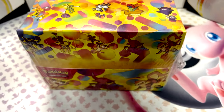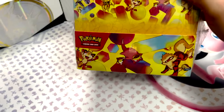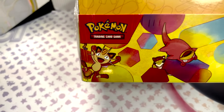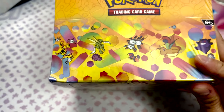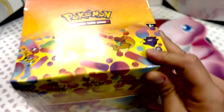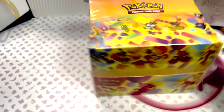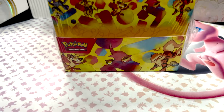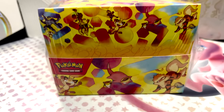Alright, this is it. My final attempt at mastering 151. We have a case of mini tins that I was gifted by the homie Poka DJ. We got the entire Kanto Squad in the front, all around this entire box — all 151 in here. There are 10 mini tins, a bunch of packs. Let's not waste any time and see if we can master this set finally with the remaining SIRs that I need.